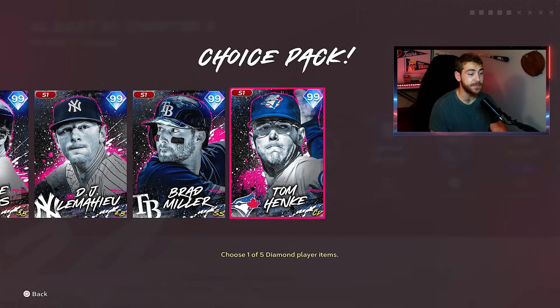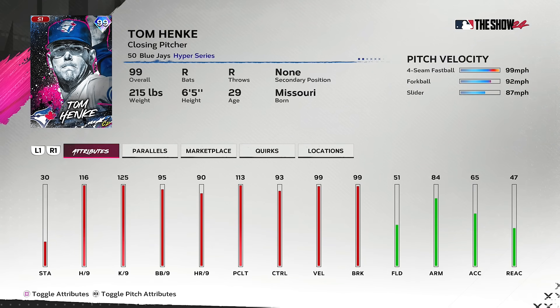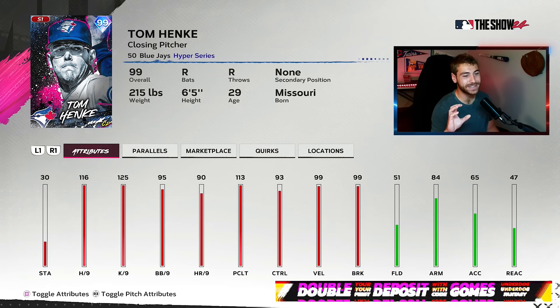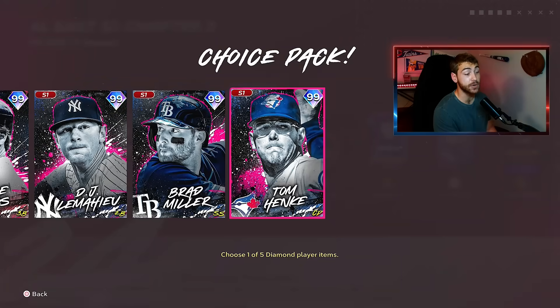Next up, we're going to go to a pitcher: Mr. Tom Hankey. Squints from the Sandlot right there. Honestly, he might be a boring pick — I know Blue Jays fans are sick and tired of seeing him. The Twins blew an eight-run lead yesterday against them. But he's got outlier on the four-seam, big drop off on the fork ball, and he's got some of the best per-nines for a relief pitcher in the game. He's going to be really good.